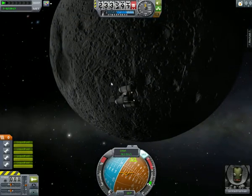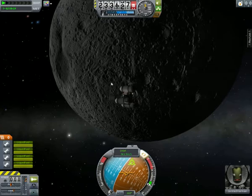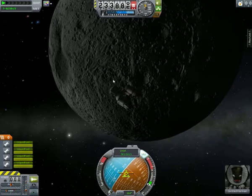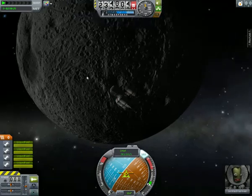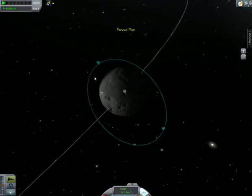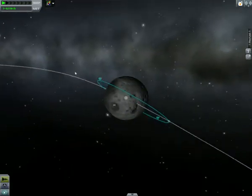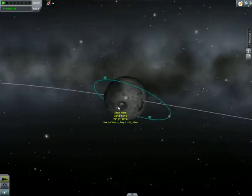In this tutorial I'm going to demonstrate trying to land accurately, which is really important if you're trying to get to a specific biome or if you're trying to assemble a space base on another planet or moon. I've set it up so that I have a really weird highly eccentric orbit and I'm trying to land at the flag — the 'land here' flag.